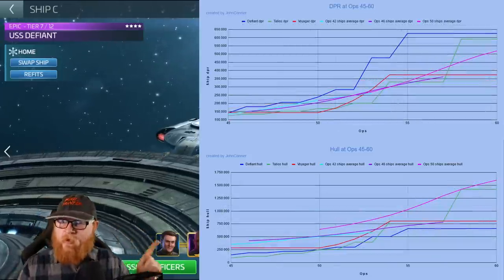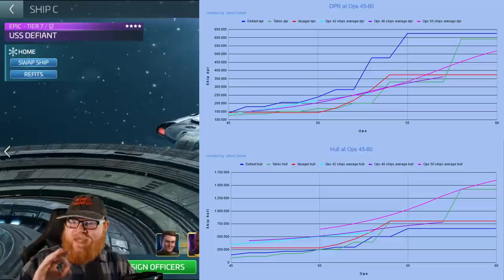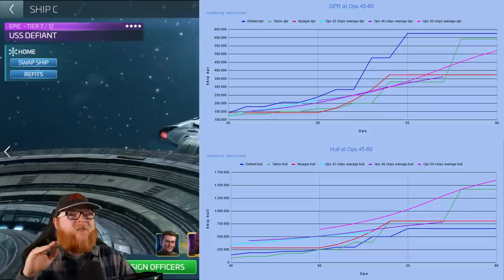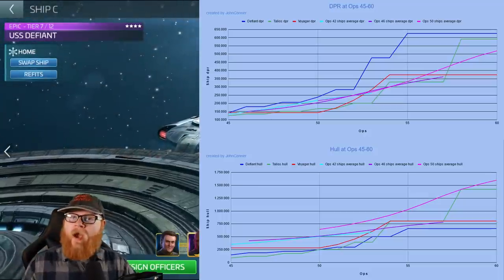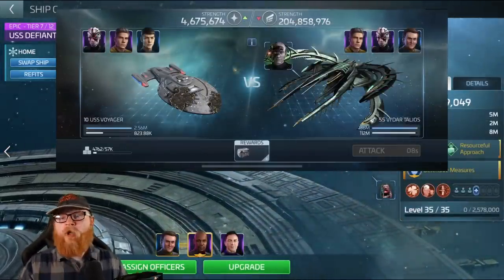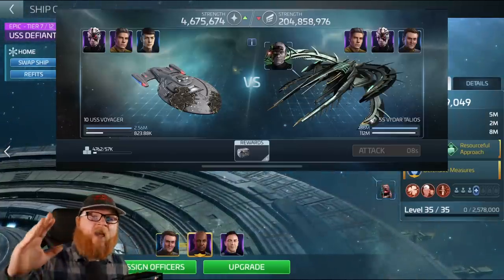Now this final image is critical. Even though the Defiant is at the top of the damage creation, look at the hull health — it's actually the Talios. And look at it compared to an Ops 50 Epic ship. Not only is it right there, it's actually better overall than an Ops 50 Epic ship. The Defiant and the Voyager are still scaling well, but they're not as good as some of the big ships — not as good as the 46s or 50s. But you actually have the Talios long-term becoming your king of the castle. Here's an example of a tier 11 Talios — a 200 million power ship.